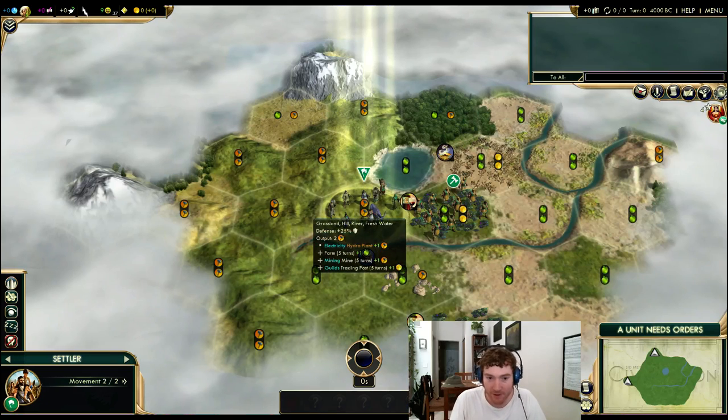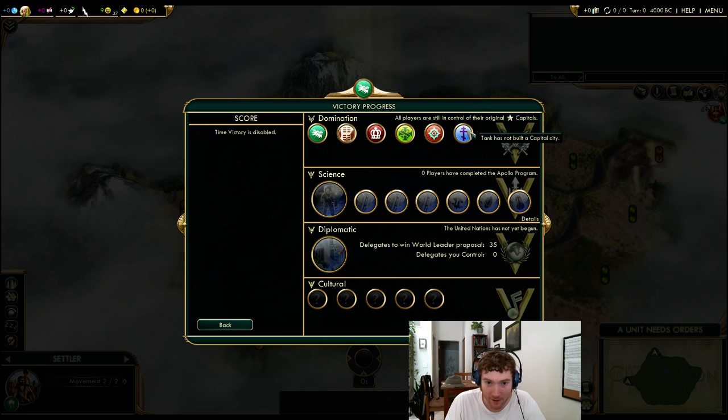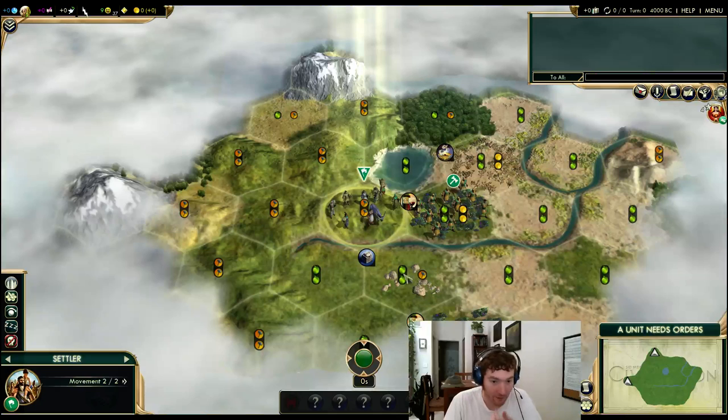Let's see the other civs. We have Tank on Byzantium, Terra von Bock on Aztec, Strange on Brazil, Blue on England, and Godin on Zulu. Tier 2 for me, Tier 3 for Zulu, Tier 1 for Blue, Tier 3 for Strange, Tier 2 for Terra, and Tier 3 for Tank. So a very strong lineup of civs. A particular worry are England and Zulu for war, and a particular worry of Terra for long-term teching, because Aztec have a huge amount of growth.